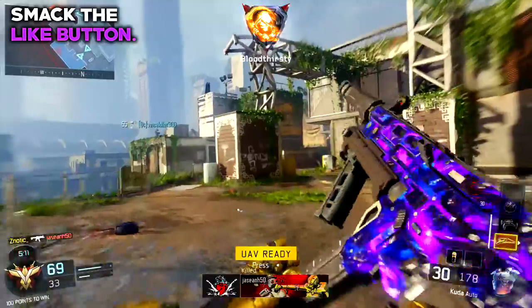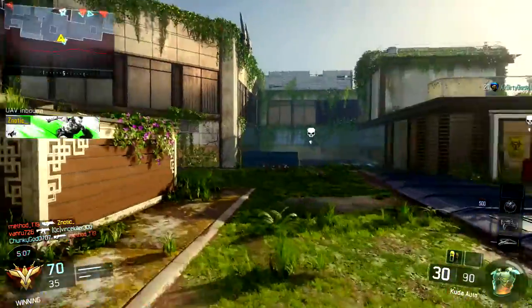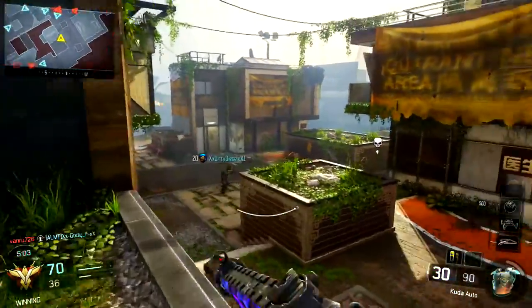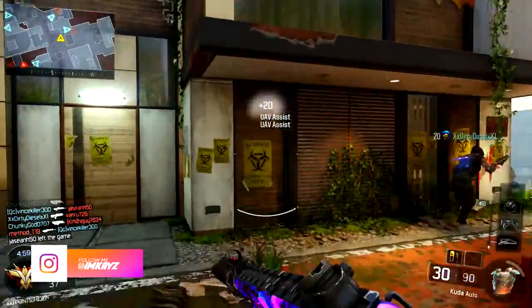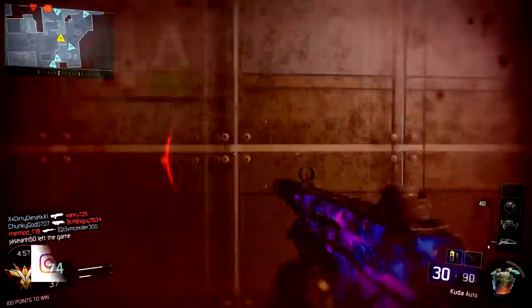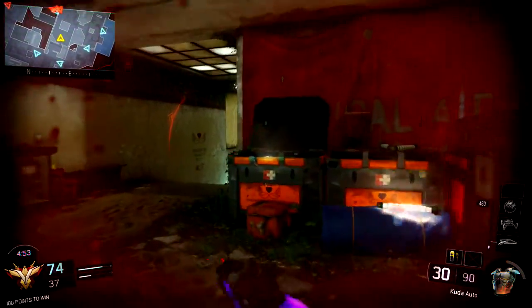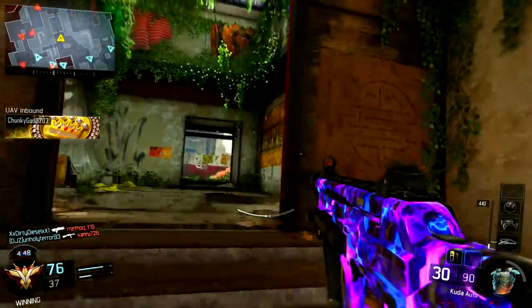A lot of people were hung up on the idea of, what if this can change color? At one point there was a whole YouTube trend of blue Dark Matter, red Dark Matter, yellow Dark Matter, purple Dark Matter — it's just the Chronicles camo now. But it looks really nice in different colors. I really do think they did a great job at changing the color of Dark Matter and making it more vibrant and more attractive to the eye.